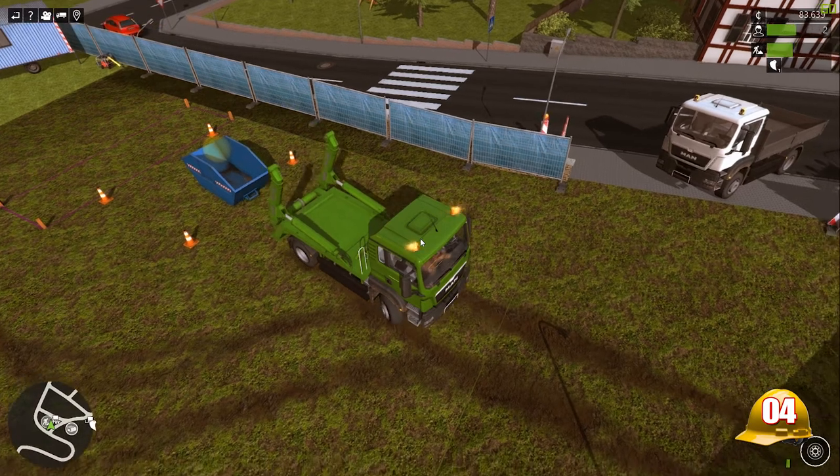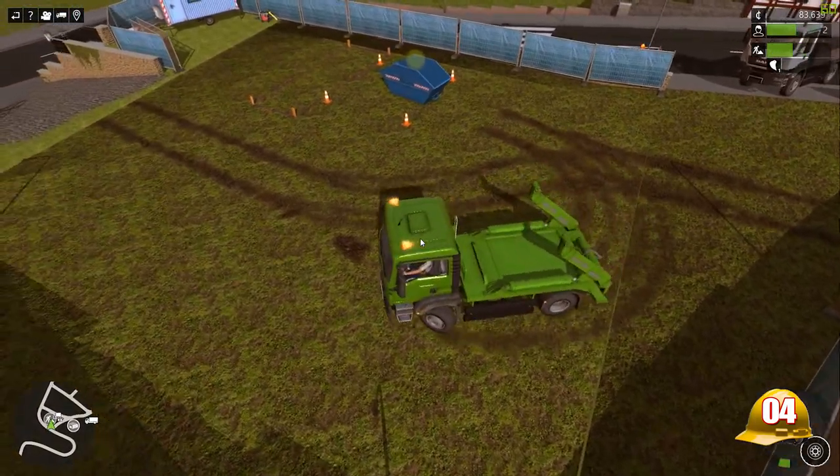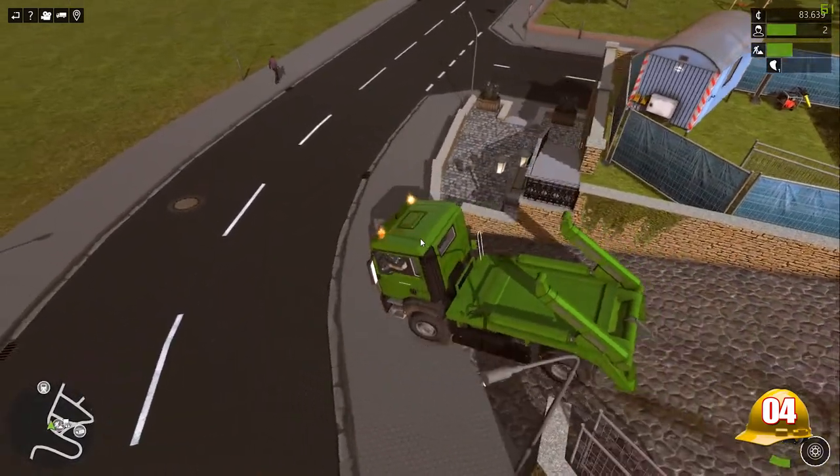Right, chuck this bad boy down and detach. There we go. Let's get this green truck out of the way and just dump it on the side of the road for now in case we need to jump back and pick up the trailer.